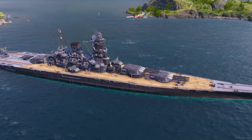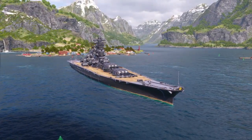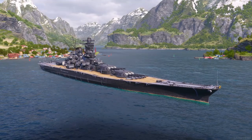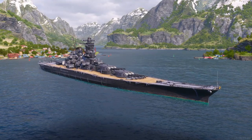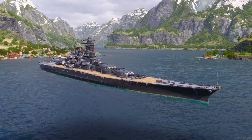Her AA is rated 57 — not very good — and her speed is around 29 knots. That's the Musashi, a really nice ship at Tier 8 and my number two pick. Now we're heading to number one, and I bet you guys probably know what it is.